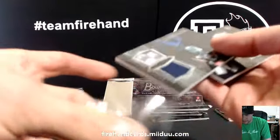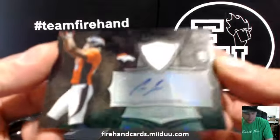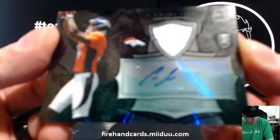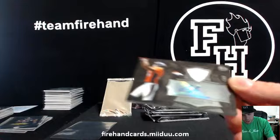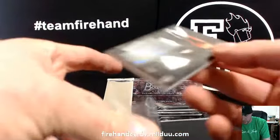Cody Latimer jersey autograph, going to Tunalicious — the Seahawks' Big Cooch getting that Paul Richardson. Tunalicious with Broncos.